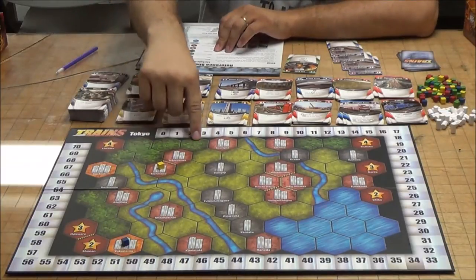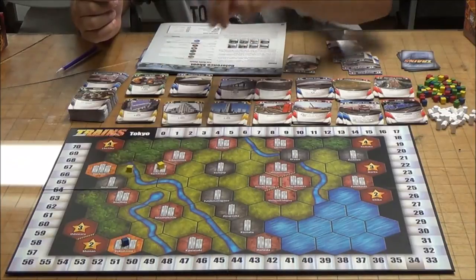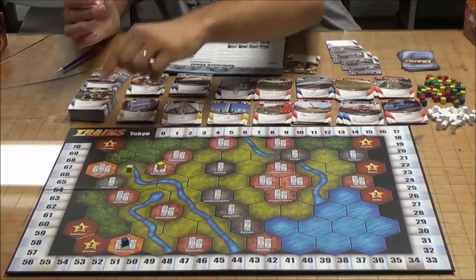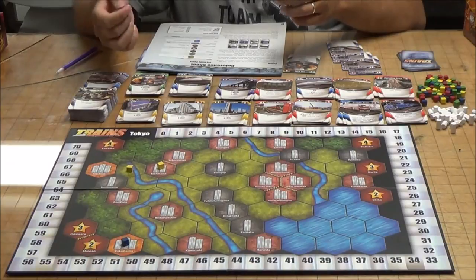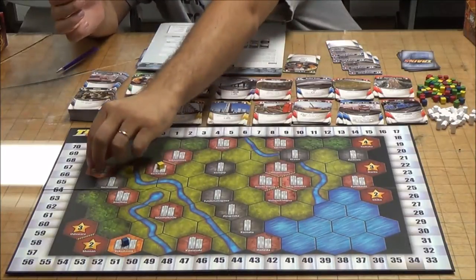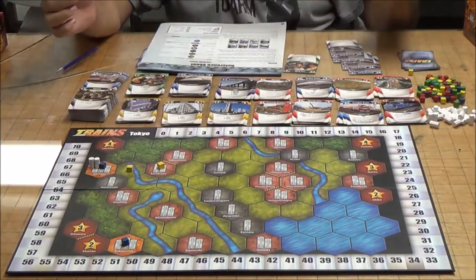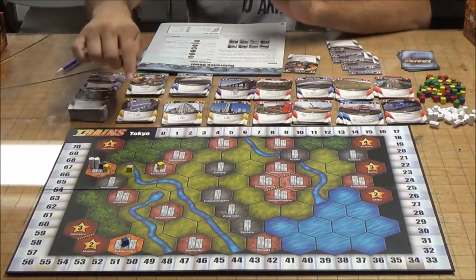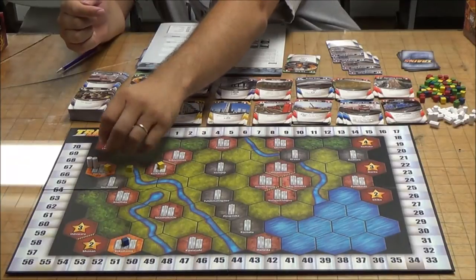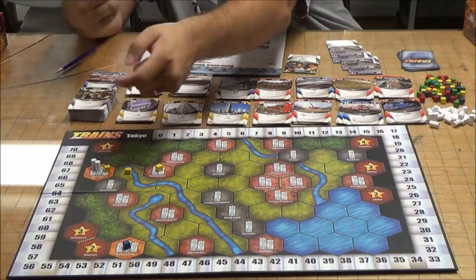If you've already built here and want to expand into a city, it costs one plus the number of stations already on that location. So if there are no stations, it costs one. But if Blue had already built two stations there, it would cost you a minimum of three. There are also other factors when another player is already present, which we'll go over. Basically, the more stations in a city, the more it costs to build into it.